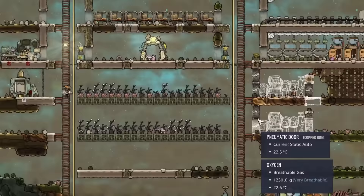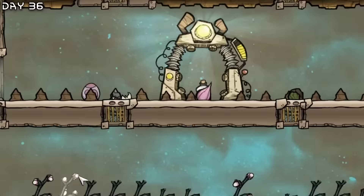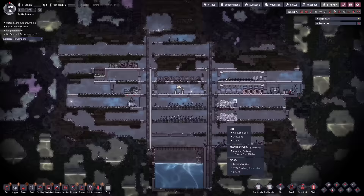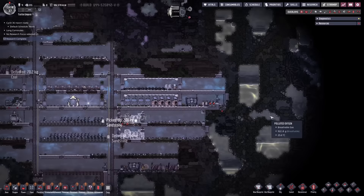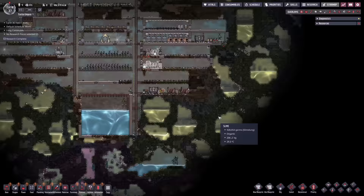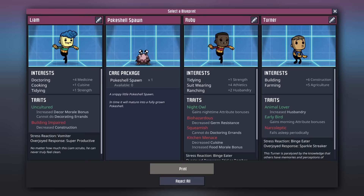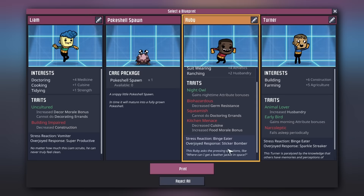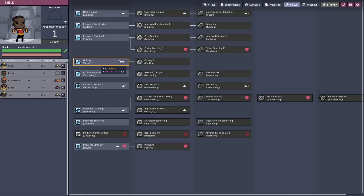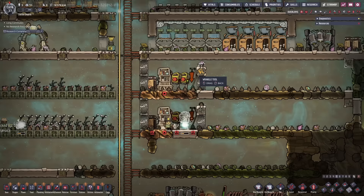Let's get all of these hatches right here. We have a next dupe here which I want to become a rancher, and we don't need to rely on mealwood anymore. Let's get going — continue on ranching here. I also want to plunder through this slime biome here, and maybe this one because there's so much nice water here — we can use polluted water. We're waiting for the next dupe to become a rancher.